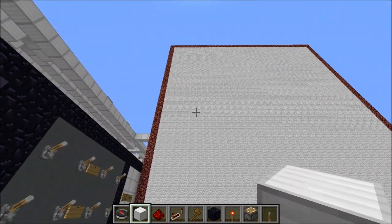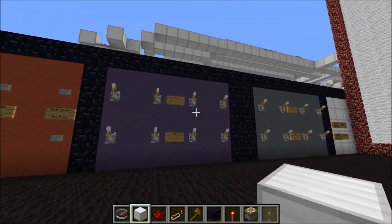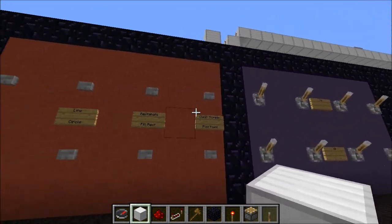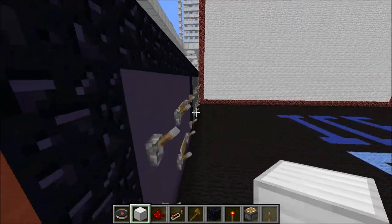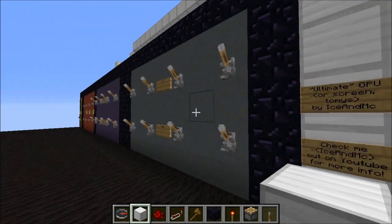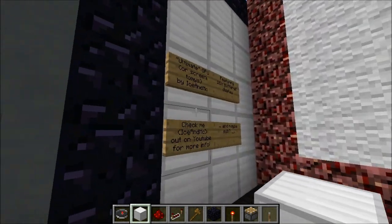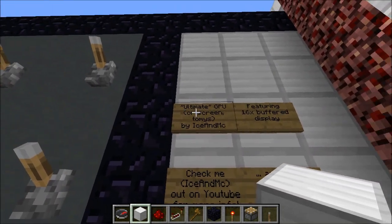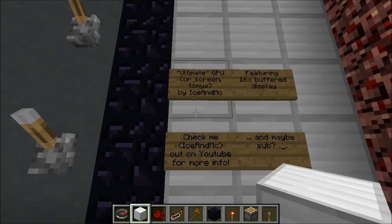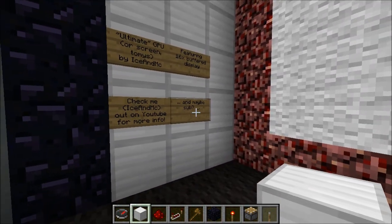I am Icen Dempsey. I do Redstone. I do mapmaking. I do Let's Plays. Today I have something — I've revamped a project that I said I just gave up on. I didn't give up on it. It is the ultimate — in quotes, because it's not really ultimate — GPU or screen by Icen Dempsey. And there you go.